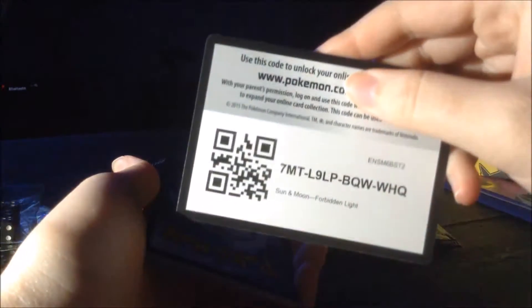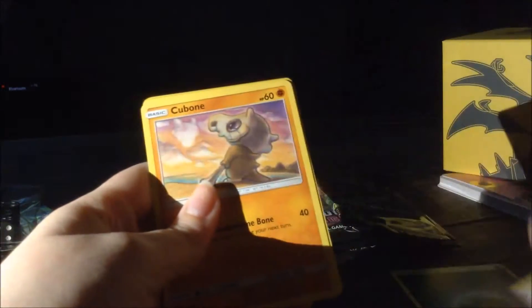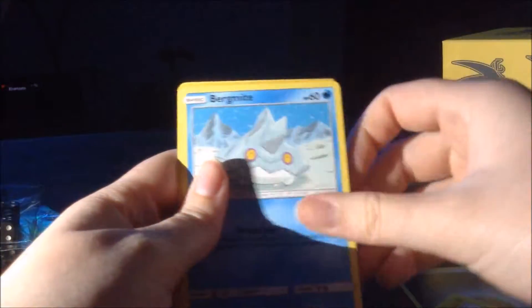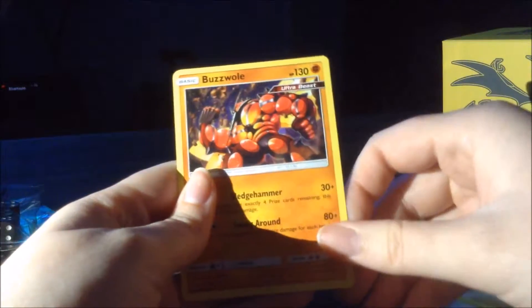There's the code card. One, two, three, four. Energy. Chrysander Labs. Ultra Space. Cubone. Snover. Bunnelby. Brinacle. Bergamite. Totera. And a Buzzwool. A little Buzzwool. Whatever.